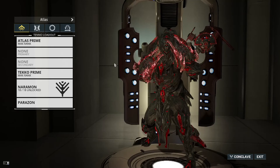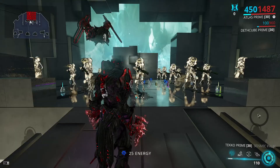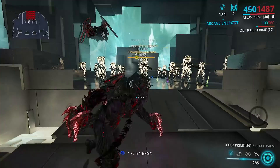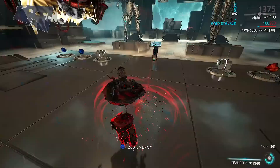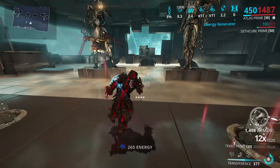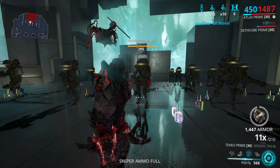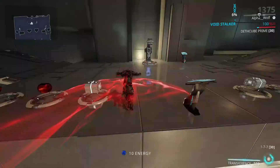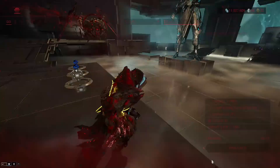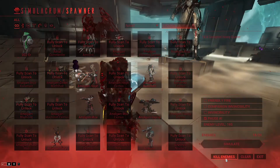I'll quickly show how to use this build against level 185 corrupted heavy gunners. I'm using Roar instead of Eclipse because Eclipse's lighting condition isn't ideal here. Basically, you buff up, petrify everything when you get in, and get your combo multiplier up to max. As you can see, the enemies spawned in already set to stone and the build deals impressive damage — and I'm never running out of energy because I'm always above 1400 rubble.